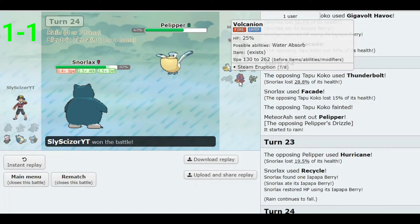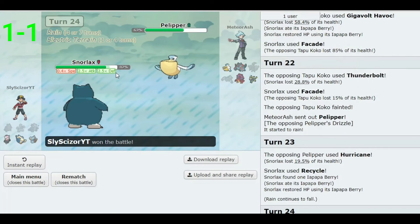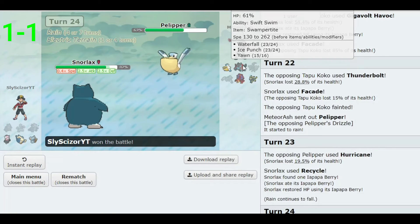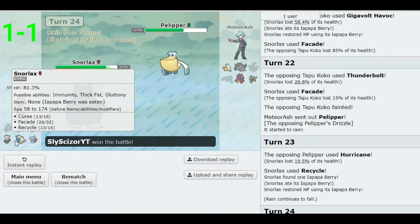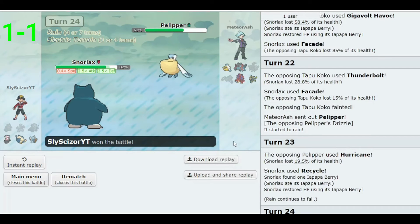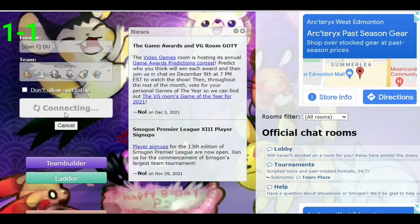He forfeited — didn't see a way out. I had him because what's he going to do? My defense is through the roof, his Volcarona was one-shotted, Swampert probably one-shot too. We somehow came out of that — I thought we were losing and then Snorlax just got that strategy going. This guy didn't want to suffer through more turns of it, but we'll take it. One and one — let's do one more and see if we can get a winning record.